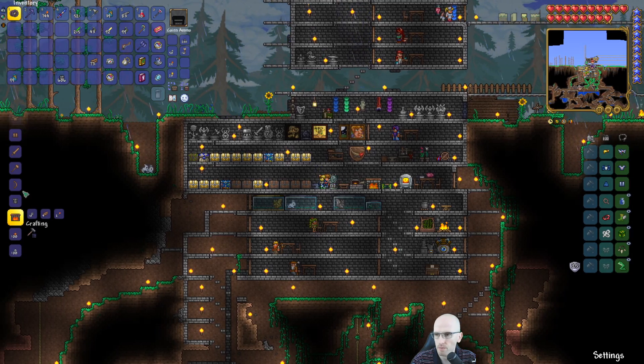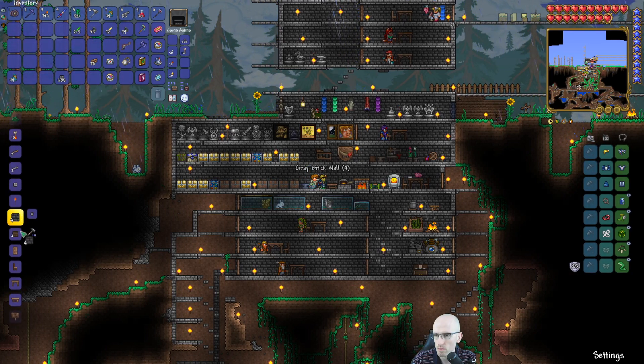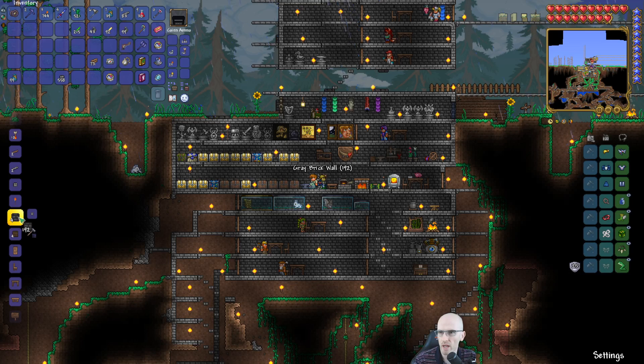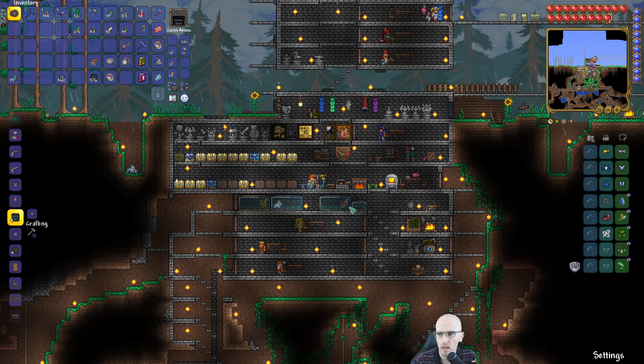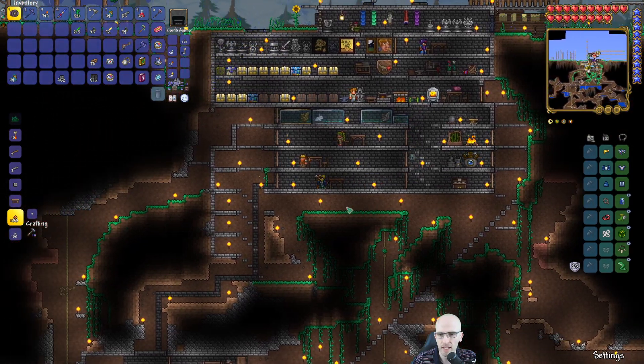Grey brick wall. I need to remember to have a stack of wood to make the doors and things. So if it's considered a home or a town, and it's got more villagers in it, enemy spawn rates are less. Let's see if we can get that done at least.